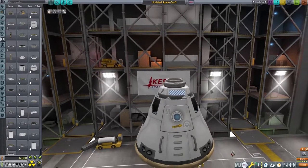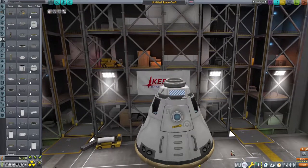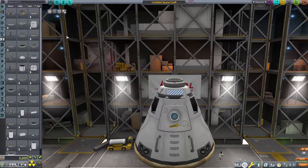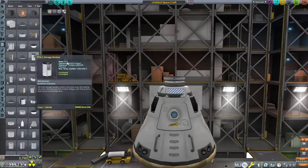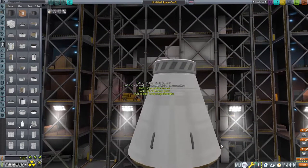So what we're going to need next is a fairing to cover up those parachutes when we launch so that way they don't get damaged. I also need it to be staged so I can separate it. Let's try a stack decoupler and put it right there. Then we'll go to payload — I need the smallest fairing in the game. Ah, that's kind of big. Let's turn it upside down so that way I can have the fairing coming towards the heat shield. It's not going to be the best, but I think that'll work.